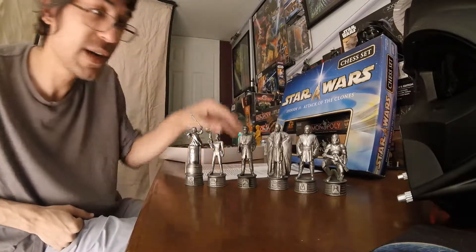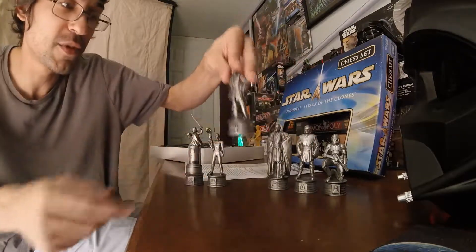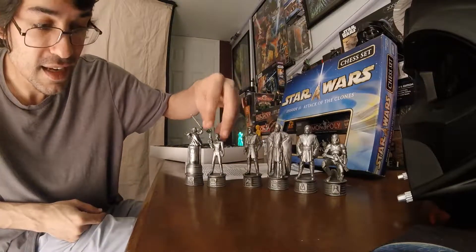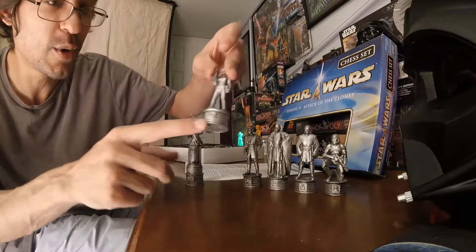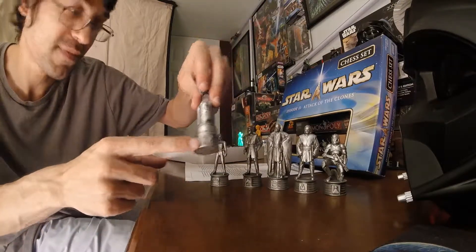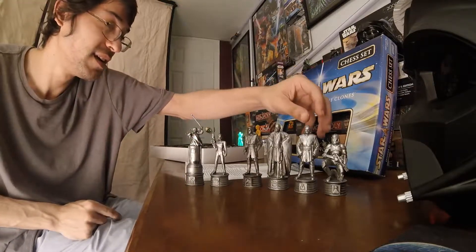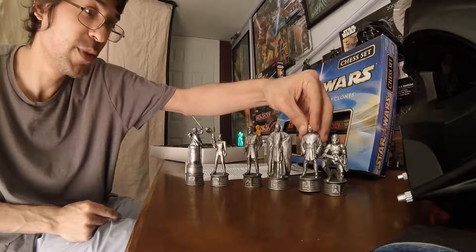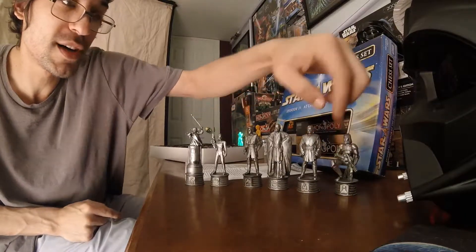And then over here we've got the Knight with the horsey symbol. Anakin Skywalker's the Knight. It almost looks like a castle, but that's the Queen symbol. And then that's the King symbol. Obi-Wan Kenobi's the Bishop, and the Clone Troopers will be the Pawns.